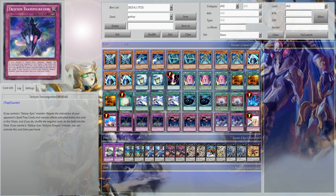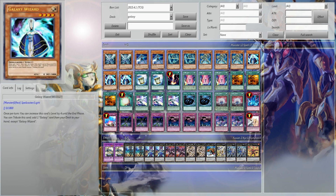The trap lineup is: Torrential Tribute, Warning, 2 Tachyon Transmigration, 3 Call of the Haunted, 3 Fiendish Chain, and 1 Compulsory.